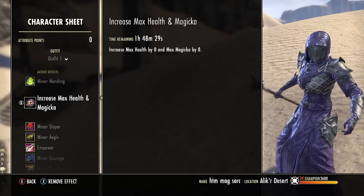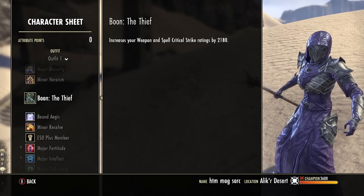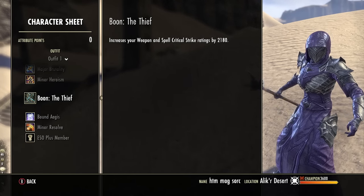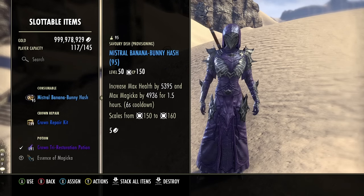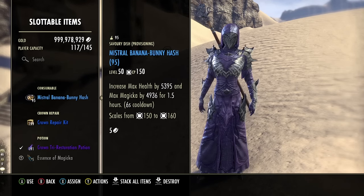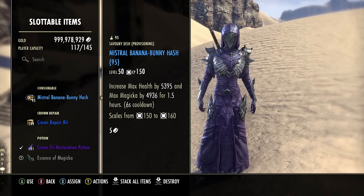We have 64 points into Max Magicka — that's what you want on this Magicka Sorcerer build. For the Mundus Stone, we're running the Thief Mundus, which increases our critical chance rating across the board. We're also using the blue quality food, whatever recipe you have, increasing your Max Health and Max Magicka by as much as possible — that's going to be really, really good.